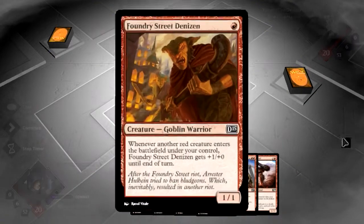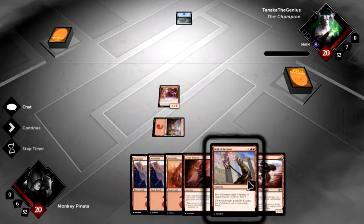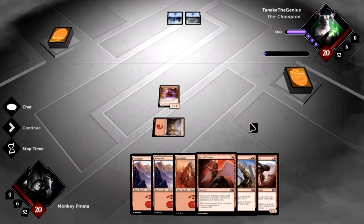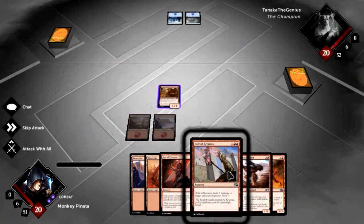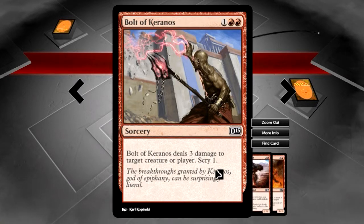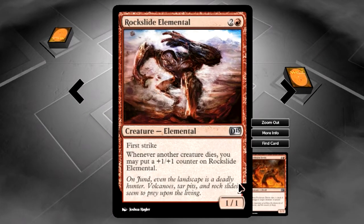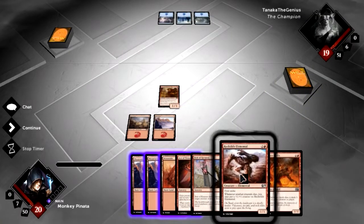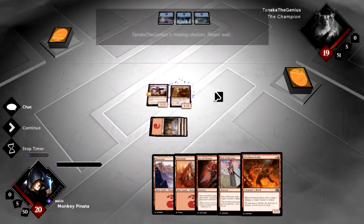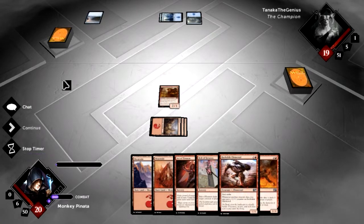So we started out with Foundry Street Denizen — whenever I play a red card or a creature enters the battlefield under my control, it gets plus 1 plus 0 until end of turn. We have Act of Treason in hand, getting control of a target creature until end of turn, untap it and give it haste. We also have Bolt of Keranos — deal 3 damage to a target creature or player and I get to scry 1. Rockslide Elemental has first strike and is a 1/1; whenever another creature dies, put a +1/+1 counter on it. That's probably what we're playing this turn — it gets plus 1 plus 0, we'll swing for 2.